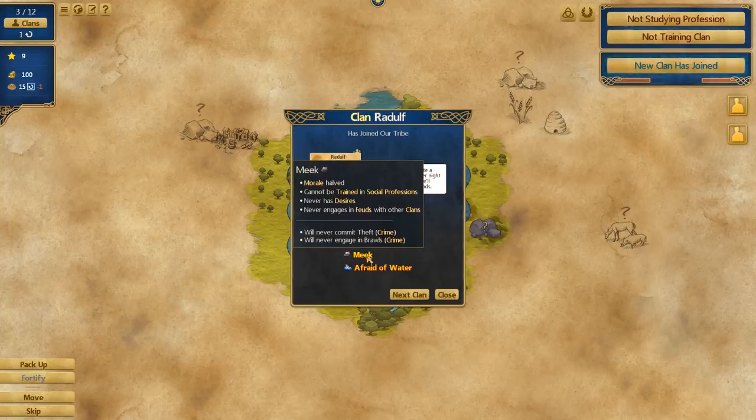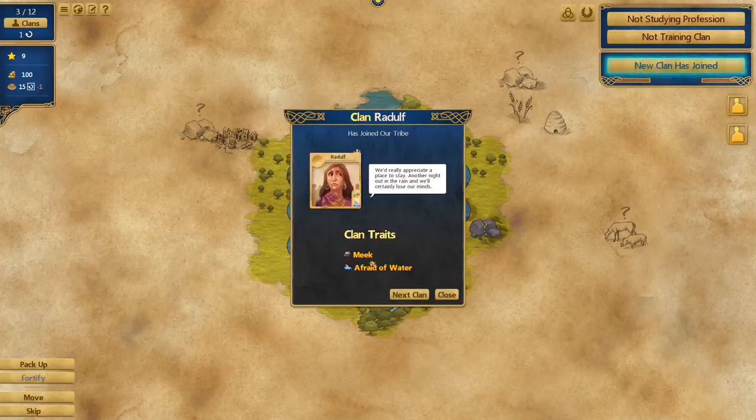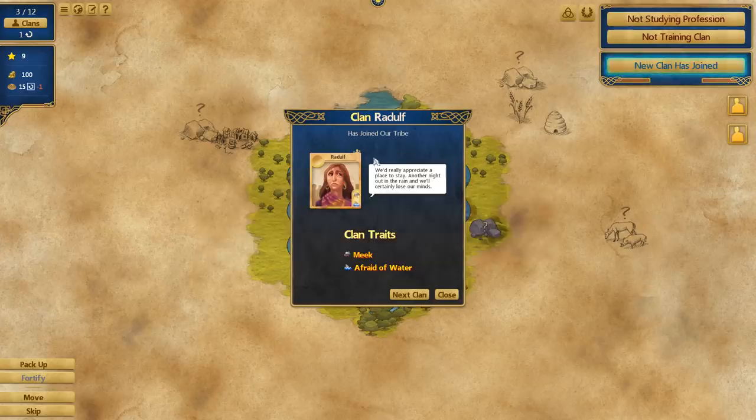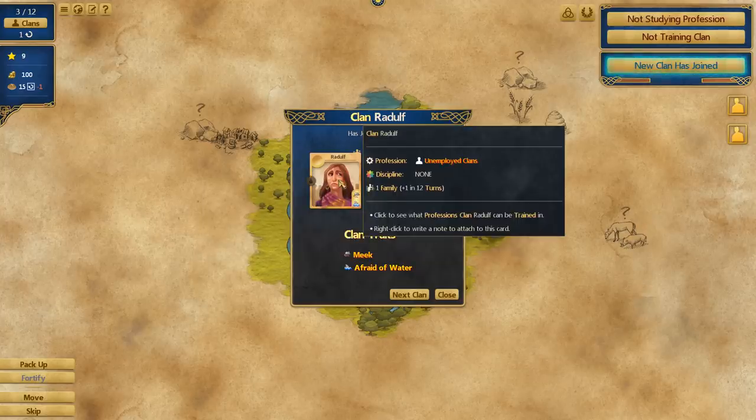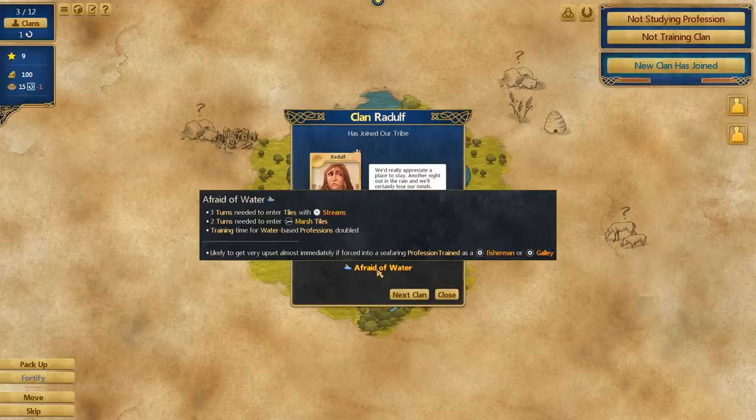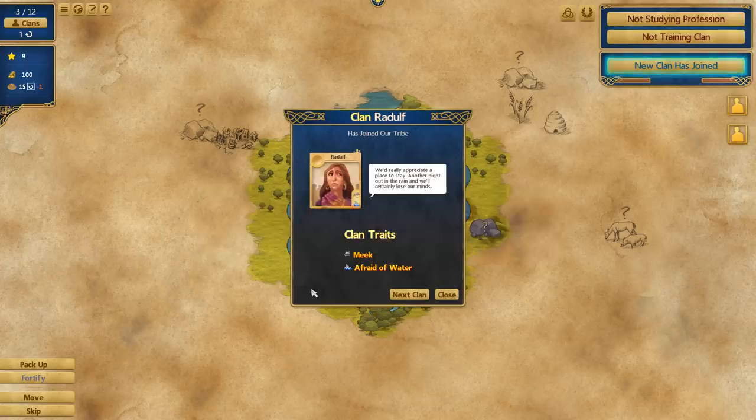What are the clan traits? So Meek — your morale is halved, cannot be trained in social professions, never has desires, never engages in feuds with other clans, will never commit theft and will never engage in brawls. But you're also afraid of water, so three turns needed to enter tiles with streams, two turns needed to enter marsh tiles, training time for water-based professions doubled. On the whole, you are not exactly ideal. But whatever we choose to do with you, we absolutely need to make sure that you're not going anywhere near water.